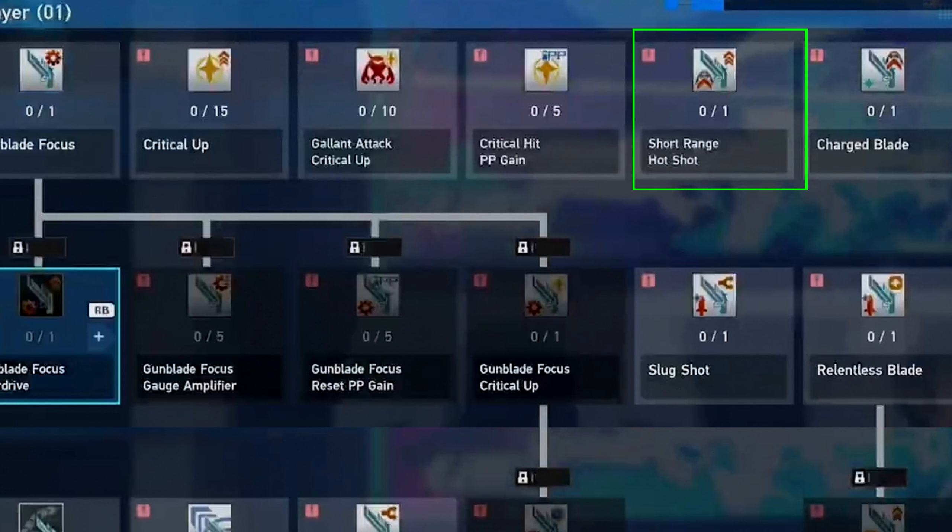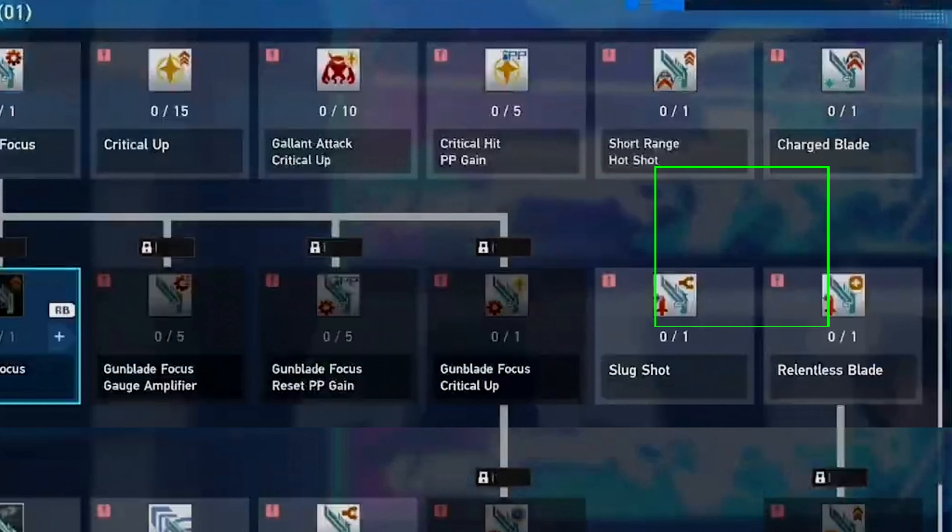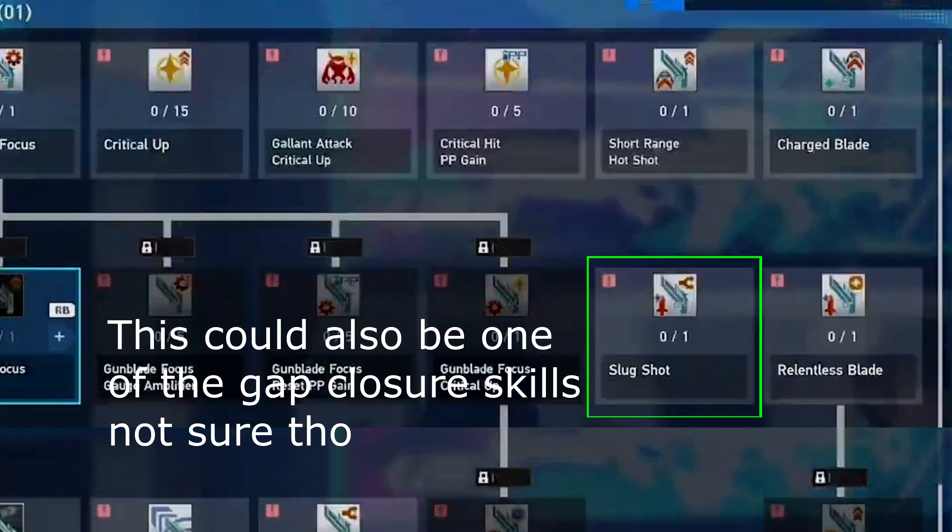Short Range Hot Shot probably lets you do more damage the closer you are to enemies, similar to Gunner's mechanics where you do more damage up close and less from further away. Charge Blades probably lets you charge your attacks — your normals and photon arts. Slug Shot is probably the stay-move arts thing where attacks perform differently if you input a directional key while attacking, or alternate arts with directional input.